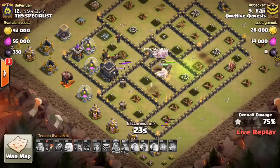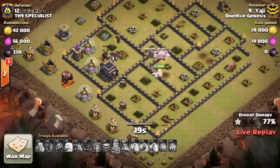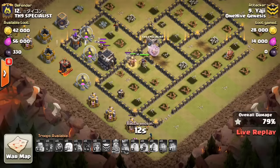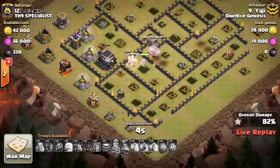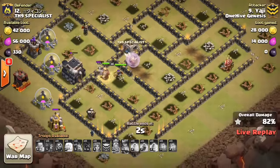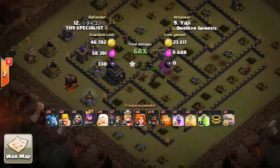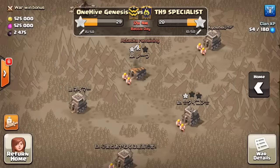Nice try to Yadji — everything's gonna go down, maybe not that Archer Tower, but both heroes are at full health. It had the power to get through this base. The timing was just off a little bit — the Queen Walk took a while and he wasn't able to get it done. You saw a lot of the Hogs go down to those Double Giant Bombs, which had a kind of weird placement. Looking at how close those two Double Giant Bomb sets are to each other, this should be an easy cleanup. Nice attack to Yadji — almost there, just couldn't quite get it in the amount of time.